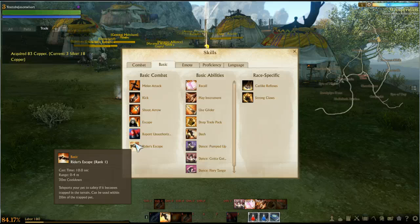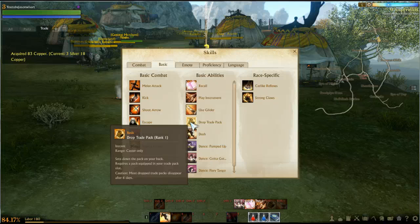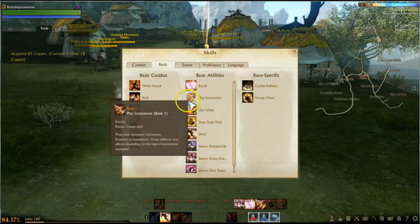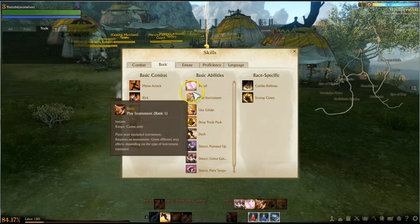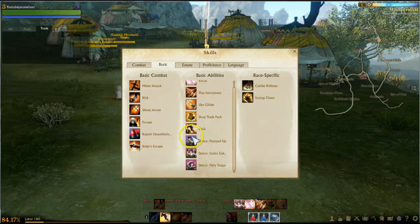Rider's Escape — teleport your pet to safety. There's a Trap in the Train skill and Drop Trade Pack, so you can drop an item for someone else if you have a pack equipped. Glide — you have gliders in this game for flying mount-type things. You can do ambushes and attack with your glider; they have special stealth gliders and gun gliders. There's also recall, instrument, dash, and lots of dancing you'll unlock.